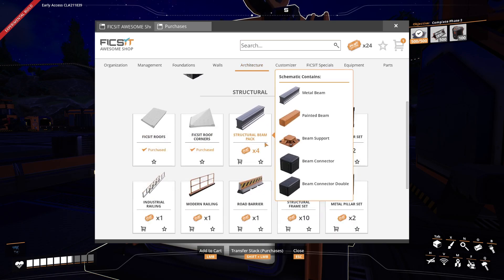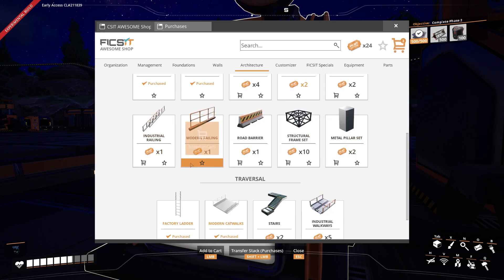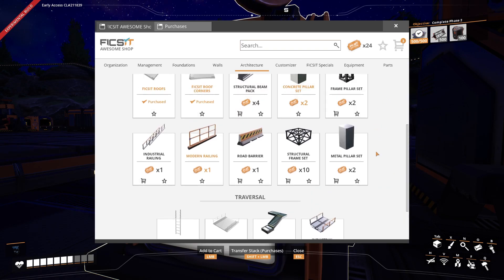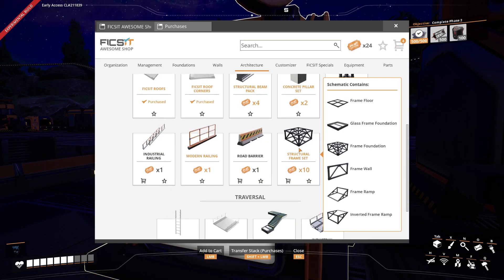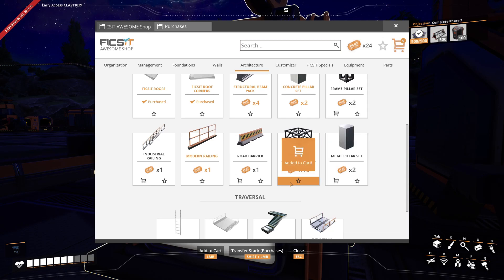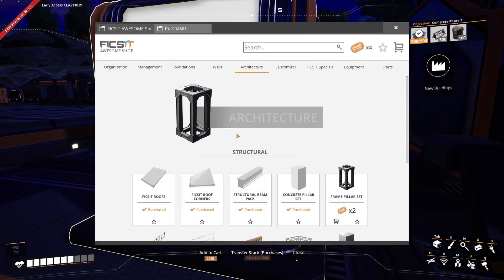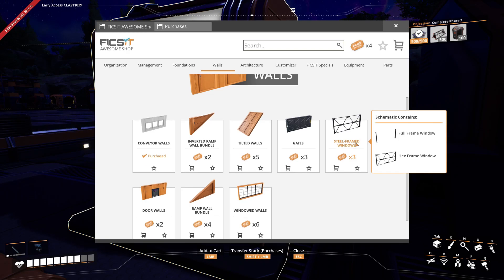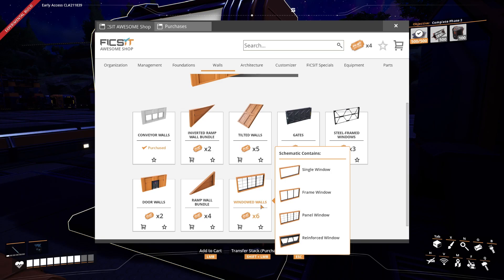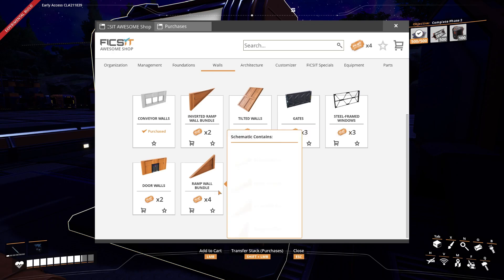I definitely do. And I also want to get things like concrete pillars, maybe some railing. I don't really care for the industrial walkways. I mean, we're going to have to get some beams! And a structural frame set that has glass frame foundation, so I'm definitely going to have to get that as well. And after all is said and done, I still have four tickets. So I have enough for the steel-framed windows, but I don't have enough for the windowed walls, which I'm pretty sure I definitely need today. Honestly, I think I misplaced all of my tickets in the wrong things today, because these are the things I really want.